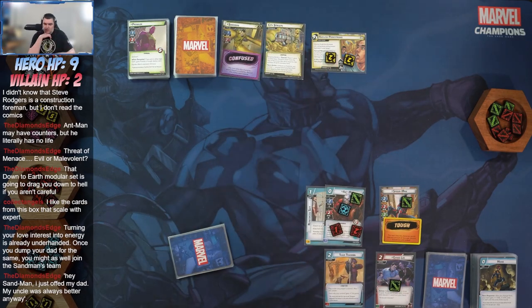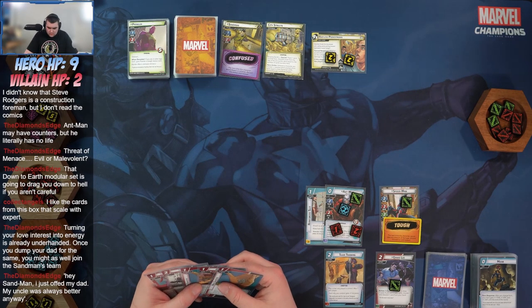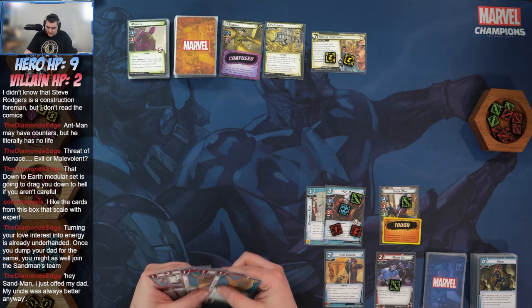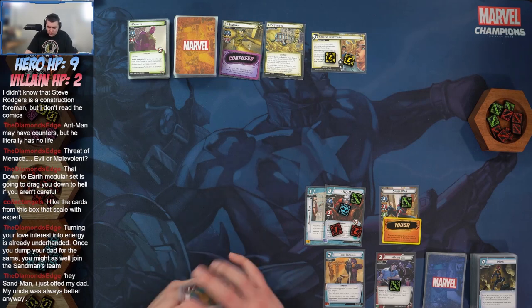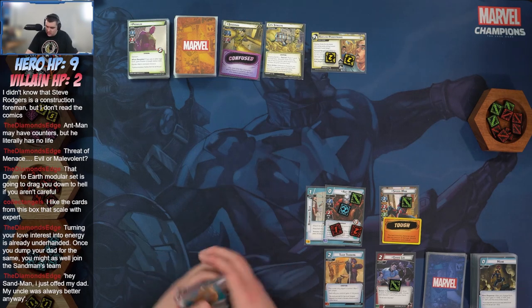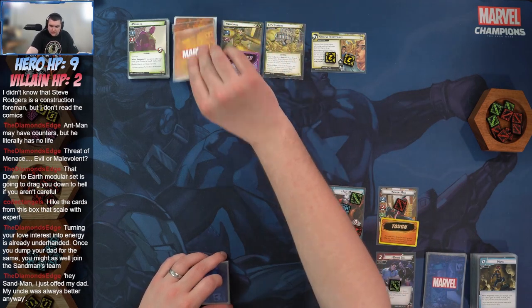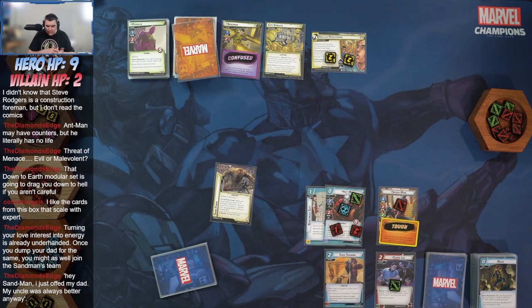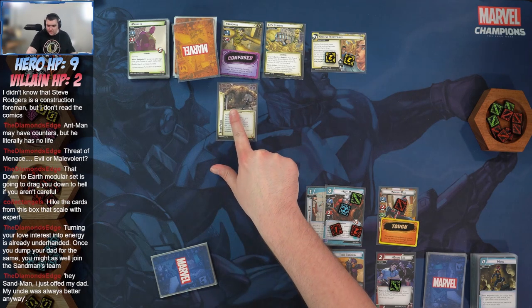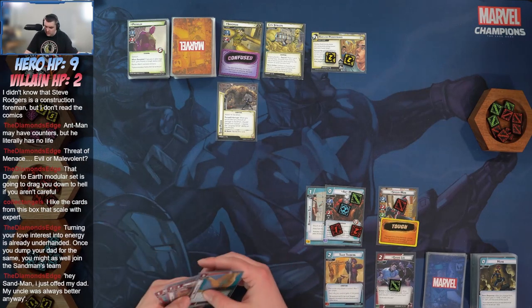Going to defend Sandman's attack. It's going to be two damage — plus boost reveals a card attached to Sandman: when you would deal any amount of damage to Sandman, discard Sand Farm instead and resolve Searching Sand on City Streets. So we take no damage and get to keep our tough card.